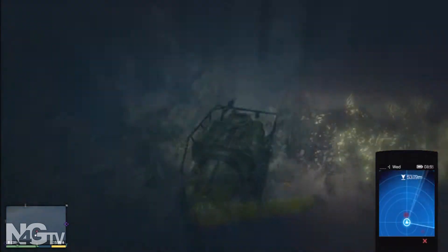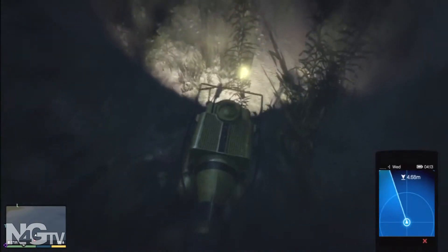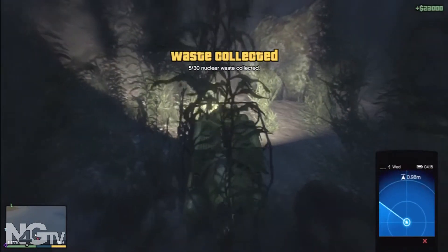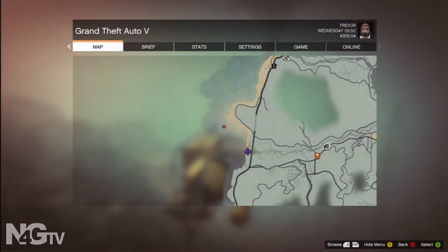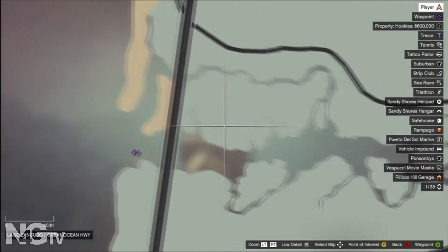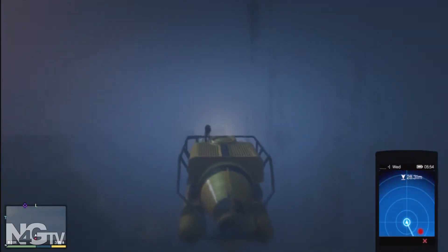The numbers on screen mean the distance in meters. When you see the down arrow, the container is down that many meters. When you see the up arrow, the container is above you. It helps you navigate through the underwater mountains and hills, and it makes it much easier than looking inside a strategy guide trying to find these locations.